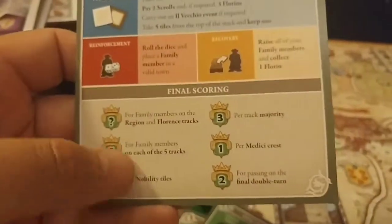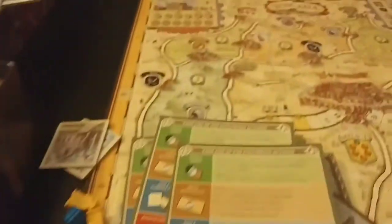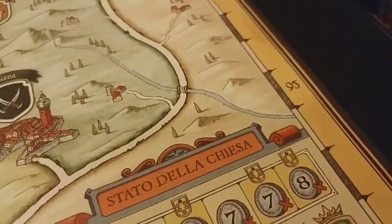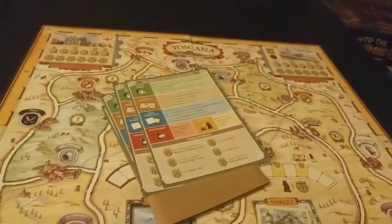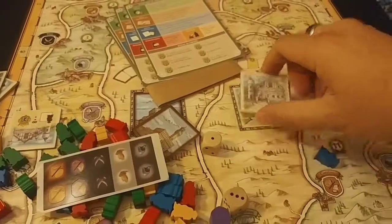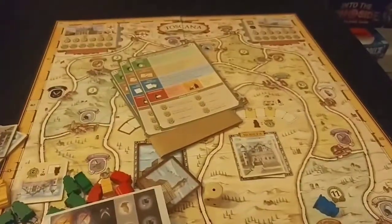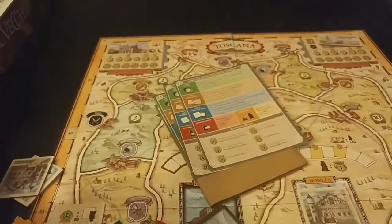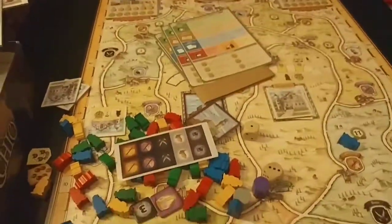Here's some simple final scoring. Once all the event tiles are gone, you'll do final scoring — you take one of your family members, put it on the score track, and move it. It goes all the way up to 100. This game came out five years ago and I'd never even heard of it. There are some really mixed reviews — some say it has no replayability, but I don't see how given all the variables. I've heard it called a pure pick-up-and-deliver game, but it just seems like more than that to me.